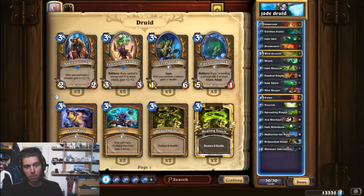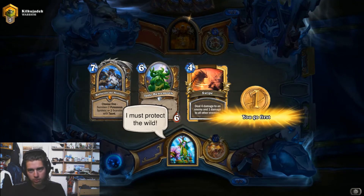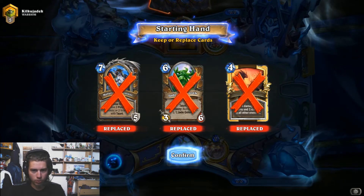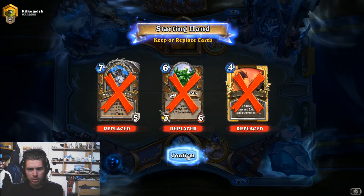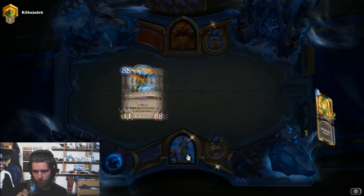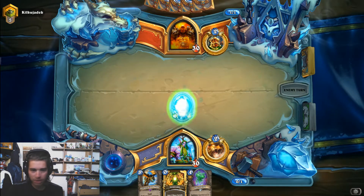Stay tuned and remember. So we have two options right — it's going to be like Tempo Warrior with DK, or it's going to be Pirate Warrior, which I think is the most likely. I think we want to get rid of everything and try to find Doomsayer for example. Innervate is not bad. Jade Idol on turn 1 is pretty solid versus aggro, if it's aggro.